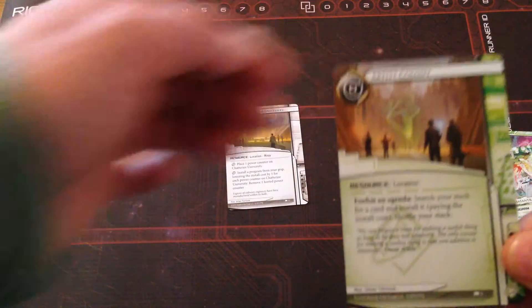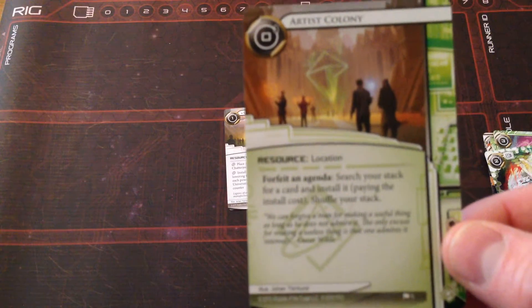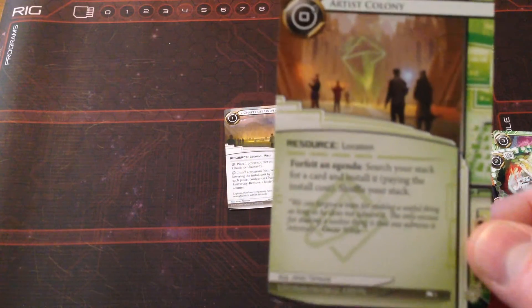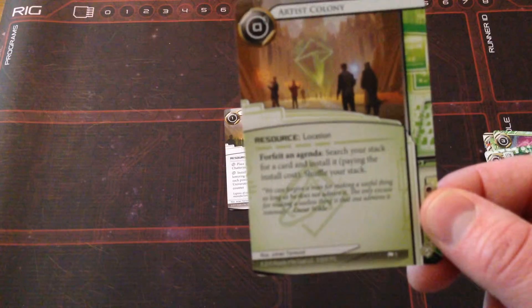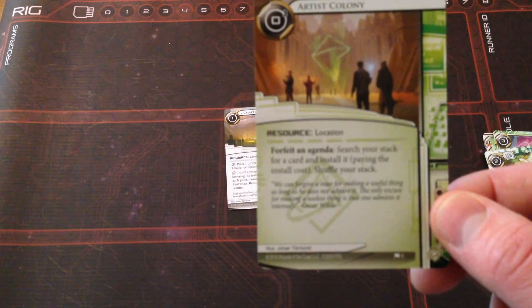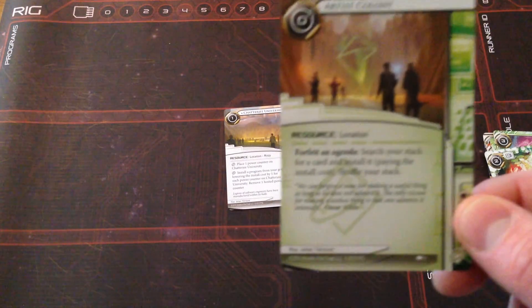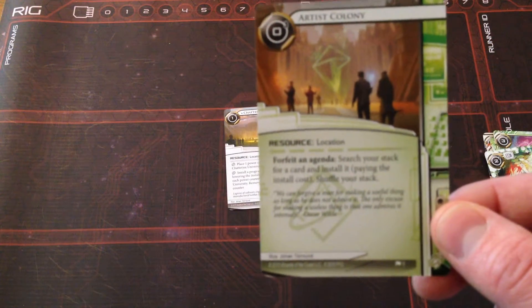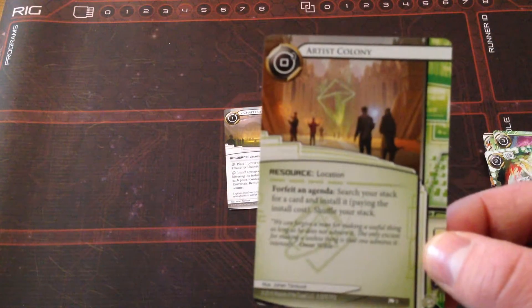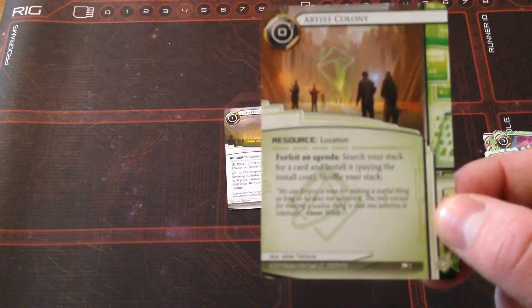Next we have Artist Colony — this one is amazing. Cost of zero, resource — location. The ability is: forfeit an agenda to search your stack for a card, install it paying the install cost, then shuffle your stack. Why is this so amazing? This is our first runner ability that lets you go searching for any card — including hardware — and install it. All you have to do is forfeit an agenda, which is pricey, but you could also use this to get rid of some of the newer agendas where the corp is able to hurt you by having those agendas in your score area. I would be willing to forfeit an agenda to make sure I could get the console I wanted out and in play.